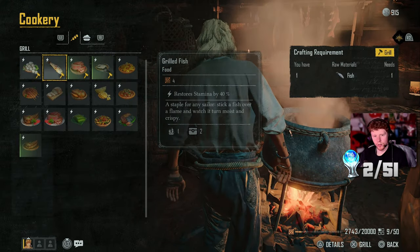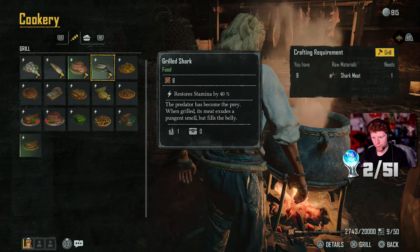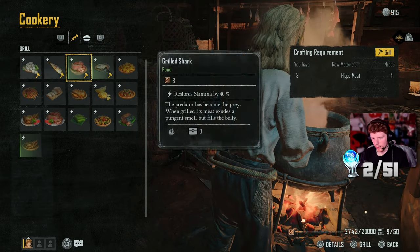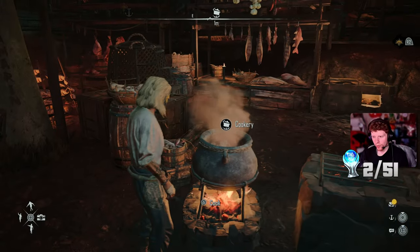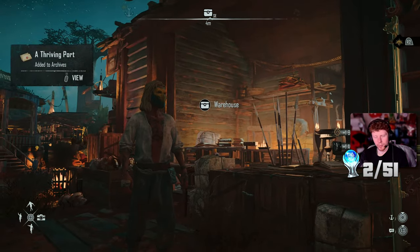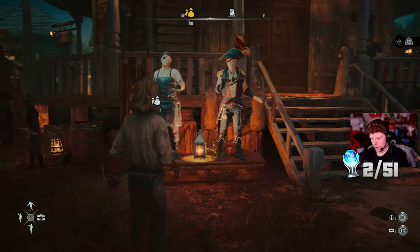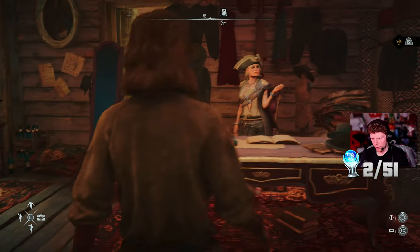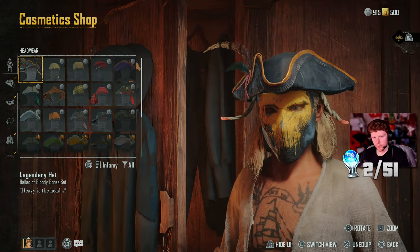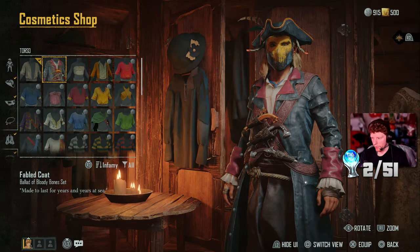The cooking restores stamina, so I'll keep that in mind for longer hauls or boss encounters. I like the mask I bought from the beta but the rest of my clothes look a bit crappy. Let me change things up - we've got a cool little pirate hat, the mask from the beta, some gloves, a couple of rings. My character already looks like a pirate!